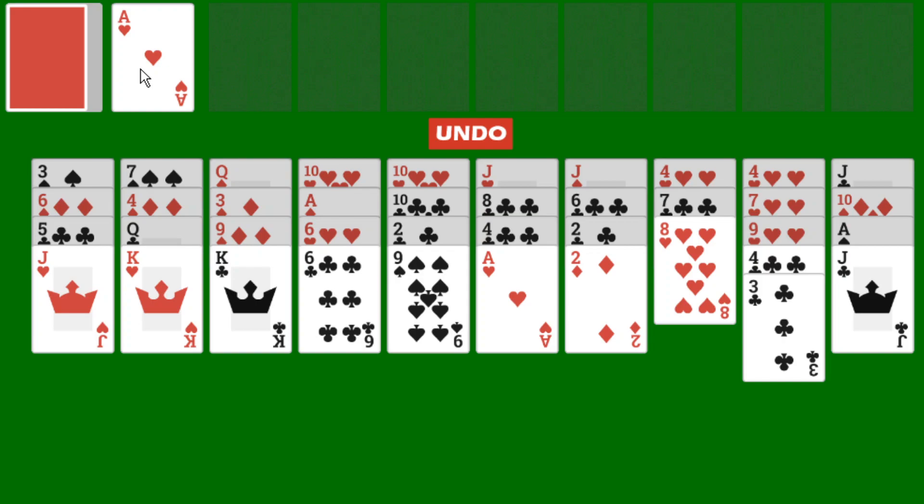Note that since this is played with 2 decks, you have a larger number of cards than you would normally have in the stockpile. Thus, it is not too big a disadvantage to only be able to go through the stockpile once, but it is a disadvantage nonetheless. Foundation piles start from ace and get built up to king. The game is won once all the cards are moved onto the foundation piles. The game is lost if you run out of moves and still have cards left.